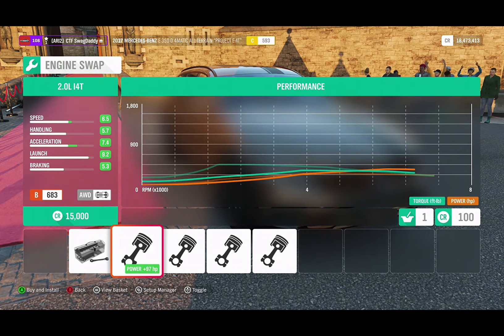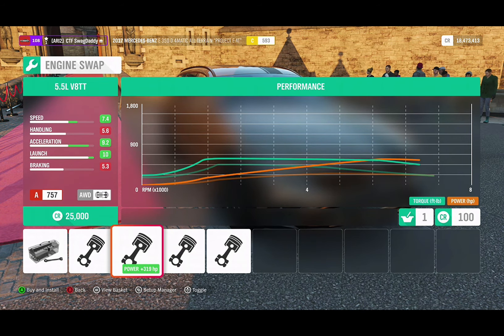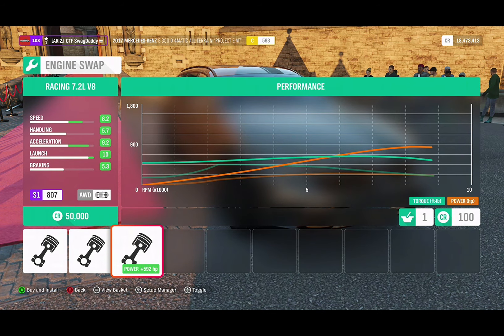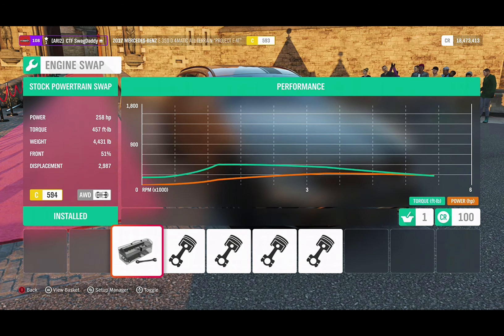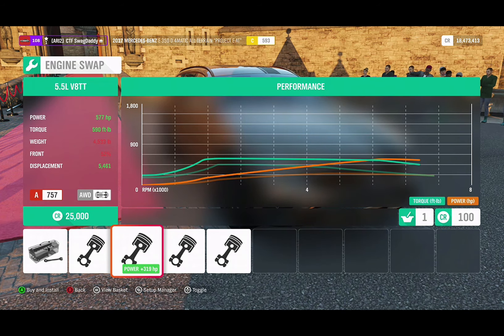We can put a two-liter inline four turbo, a 5.5-liter V8 twin turbo, an inline four rally, turbo rally, and the racing engine — that's the truck racing engine, a little bit of a crazy build. It has a very healthy amount of torque — 400-something torque. I like cars with more torque than horsepower, so I really think this car would do very well with the twin turbo.